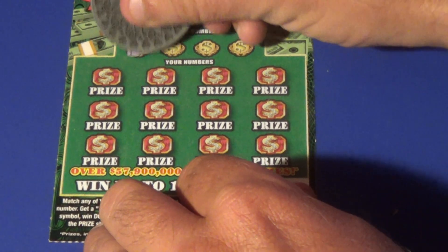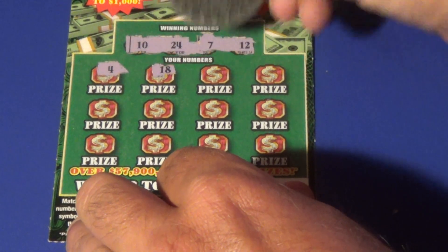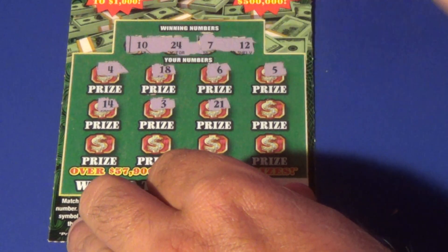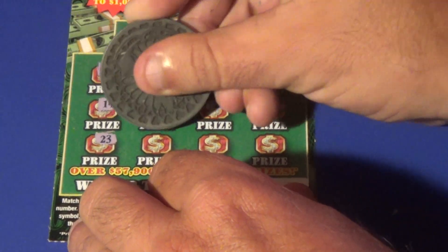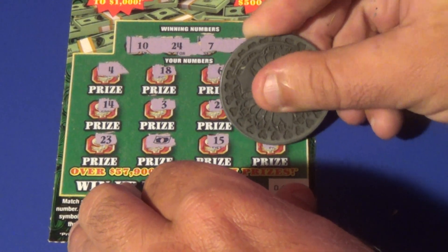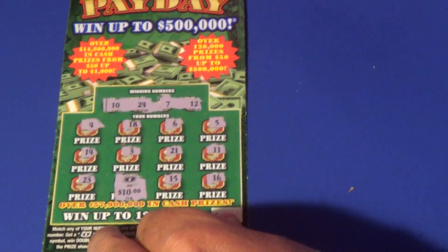On to the second one. We are looking for a 10, a 24, 7, or 12. We get a 4, 18, 6, 5, 14, 3, 21, 11, 23, and we got the Float Note — so we have a winner! 15 and a 16. What do we have? $10, and we've got a break-even session here.